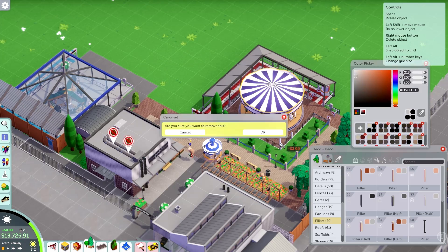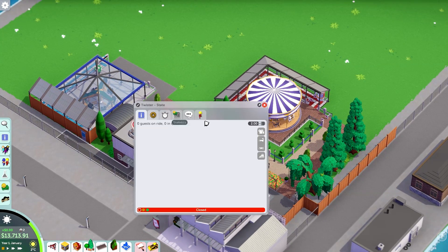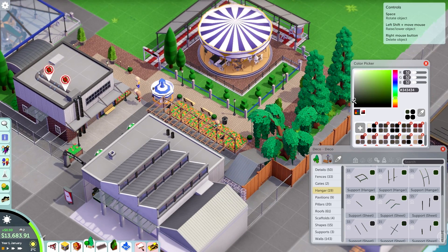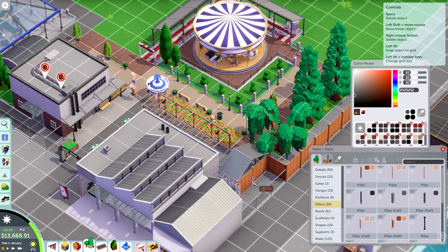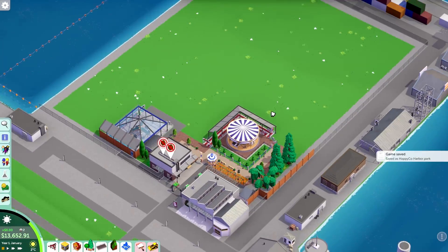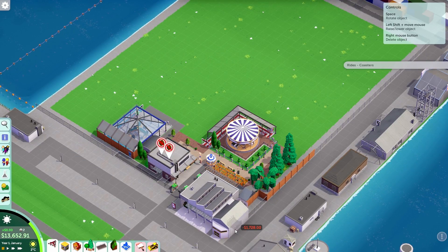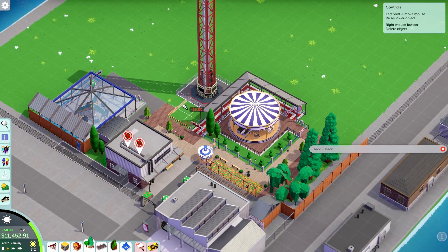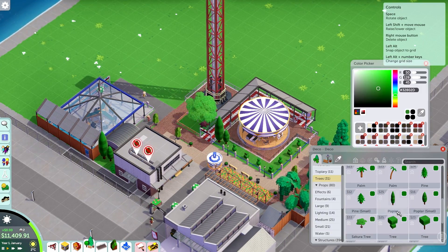I've always really respected how much that park manages to fit into a tiny footprint, yet it doesn't really feel like it's packed too tight. Everything is nicely spaced out and there's enough path to walk around. Even when I was there during the European Cup and they were showing a match live in the middle of the park, it wasn't even too overcrowded. They can handle really large crowds for how small the park really is, so I want to go for something similar to that here.